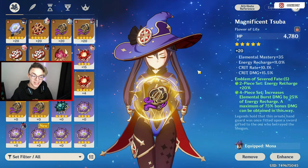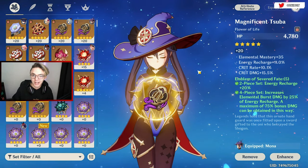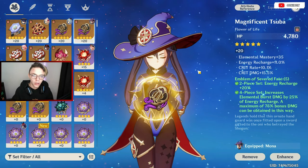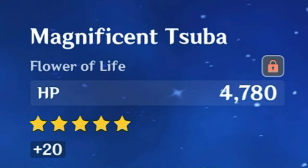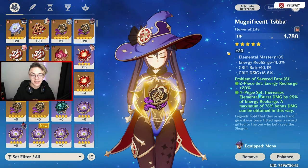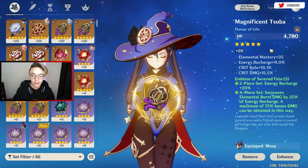The third topic I'm going to go over is exactly how artifacts work — how their substats work, their main stats, and later on I'll show you guys how to find out what artifacts to get for what character depending on what build you want to go for. First things first, every single artifact you obtain has a main stat value. As you can see, this flower has a main stat line of HP. No matter what artifact set you are going for, there are two artifacts that always have the same main stat line.